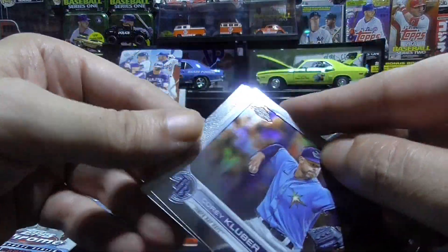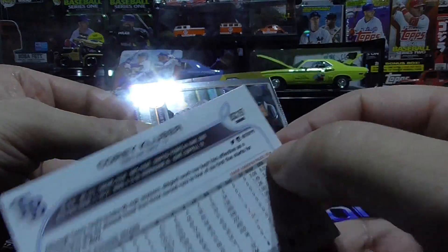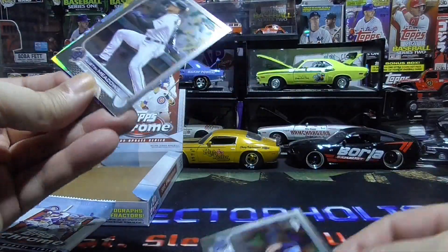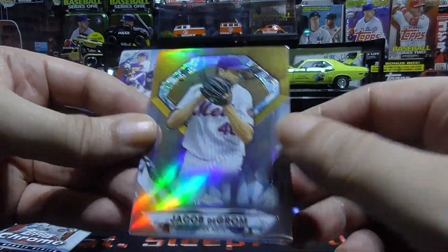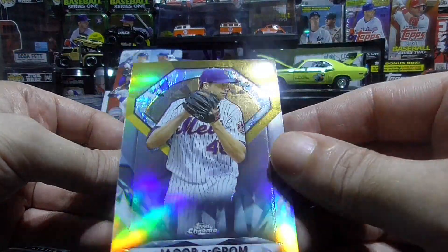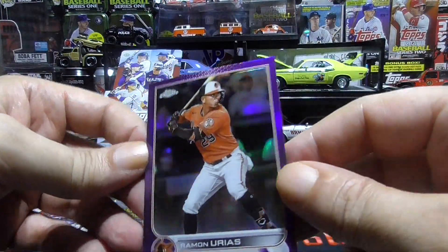First up we have a Cory Kluber. And now you have Austin Meadows and a Jacob DeGrom — nice shine to that insert. And a Ramon Urias Purple.